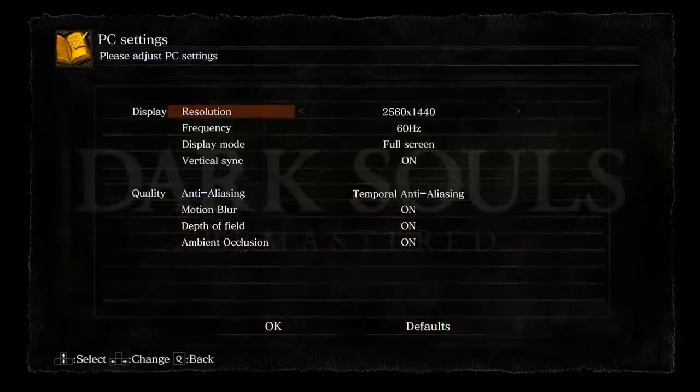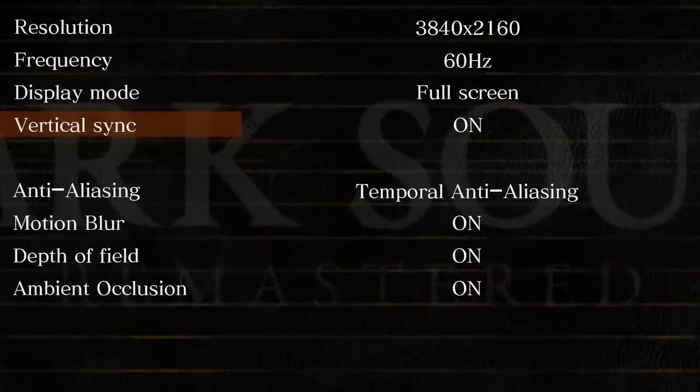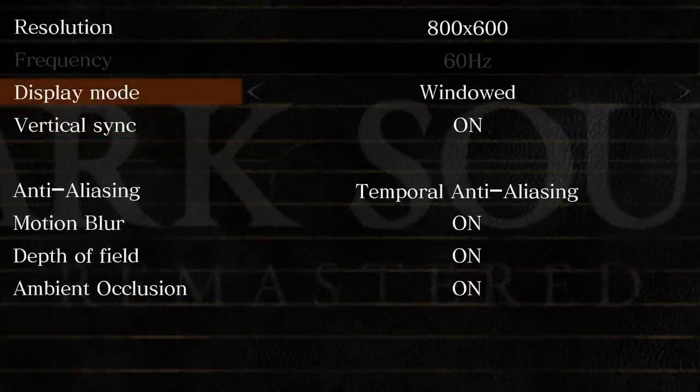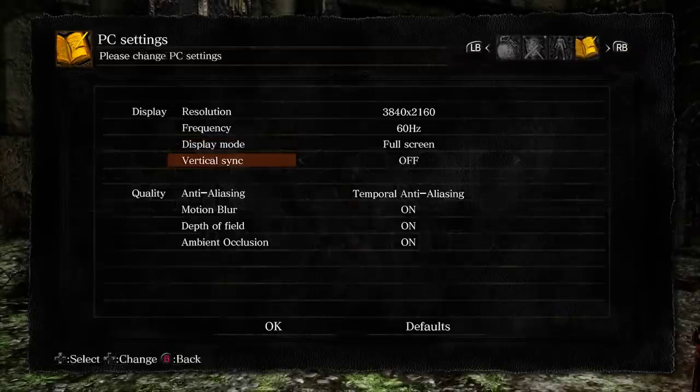Like any real and decent PC version worth its salt, Dark Souls Remastered queries the Windows resolution list. So this time around, the game will actually draw out the resolution you choose, and have no problem with downsampling in the form of DSR or VSR. Beyond resolution of your choice, you can apply a double buffered VSync, or make the game run in borderless window and windowed mode, giving you triple buffering. Beyond those immediate differences from the previous release, the rest of the options in the menu are pretty barebones, honestly.